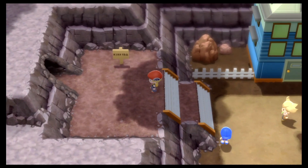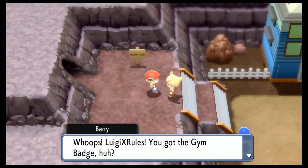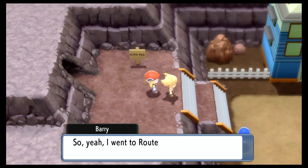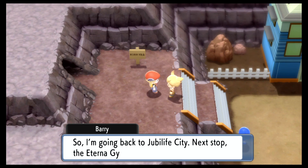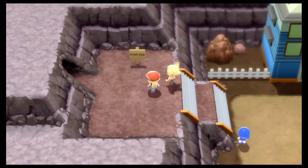Oh, hi Barry! You got the gym badge, huh? Eterna City is the next place with a gym that gives away badges, right? So yeah, I went to Route 207, but you can't go through it without a bike. I made my team battle and toughened them up, so it wasn't a waste. I'm going back to Jubilife. Next stop, the Eterna Gym Badge. 10 seconds before I dash — 9... he's got time to count.